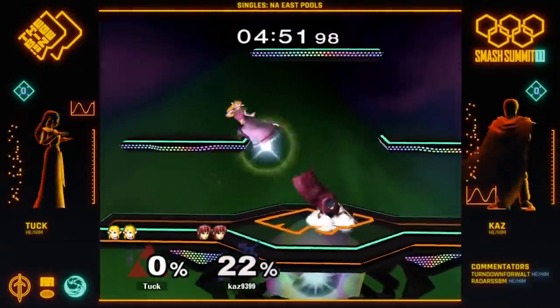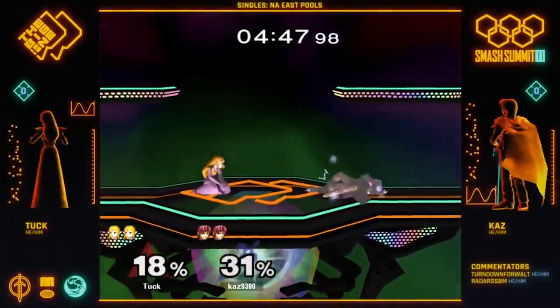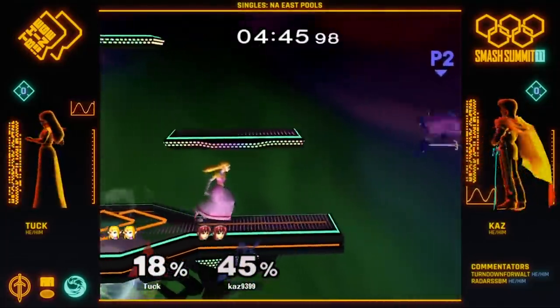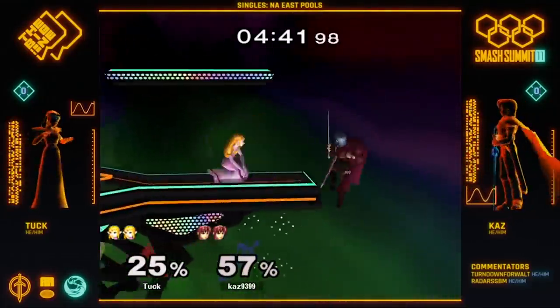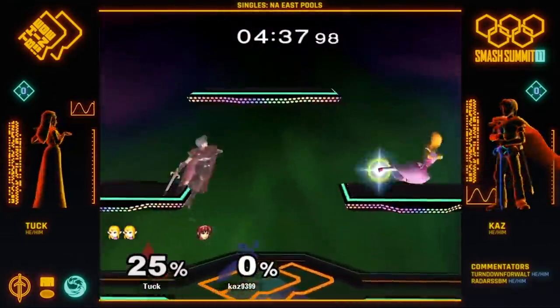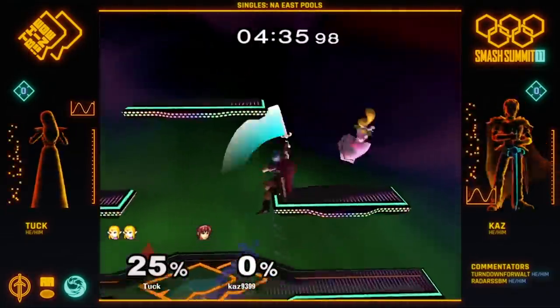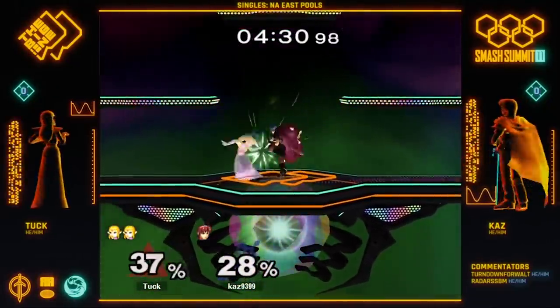If you've played Smash even half as much as I have, then you already know that low tiers can be some of the most annoying matchups in Super Smash Bros. They get to spam all these gimmicks and tricks for free just because nobody else knows how they work. I'm about to teach you a game plan that will get you at least one rage quit a day, and it's not character specific, which means it can be applied to practically any matchup.